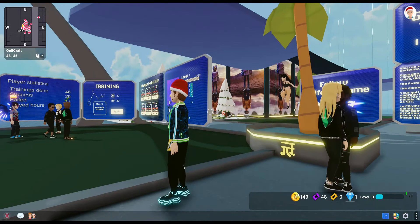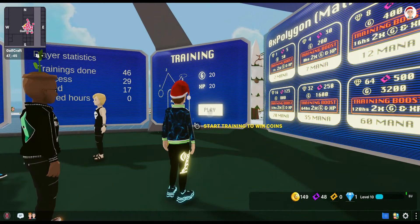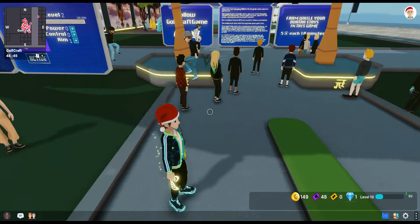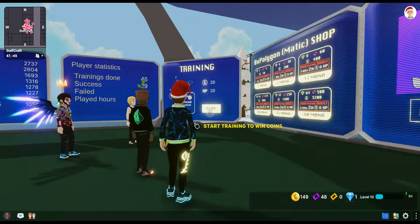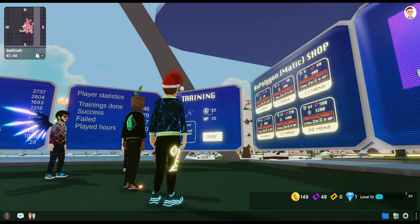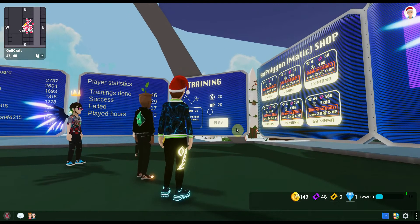There are two elements to Golfcraft. The first is the training section and the second is the competition section. The idea is that you go into the training section, play whatever the challenge is, and that gives you gold coins and experience points. Those gold coins and experience points then total up and go towards your level.